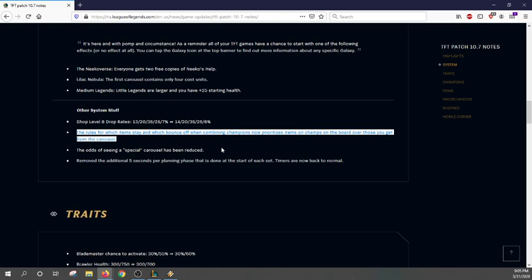Odds of special carousels have been reduced — things like all-defensive items or all-chain-vest carousels. Those were annoying and came up way too much. They either ruined a build or ruined a game. I once had a game where all defensive items came up three carousels in a row, and it was miserable because everyone was loaded up with Guardian Angels on everything.